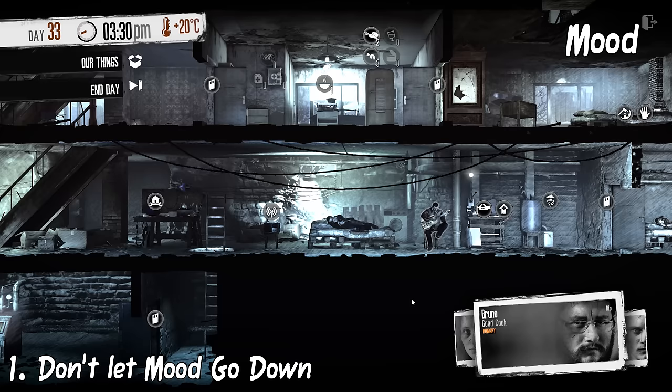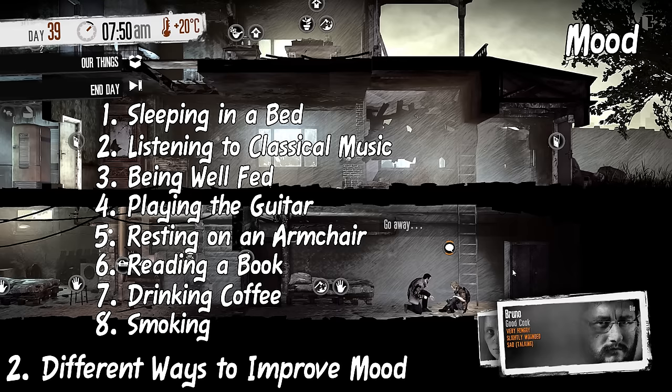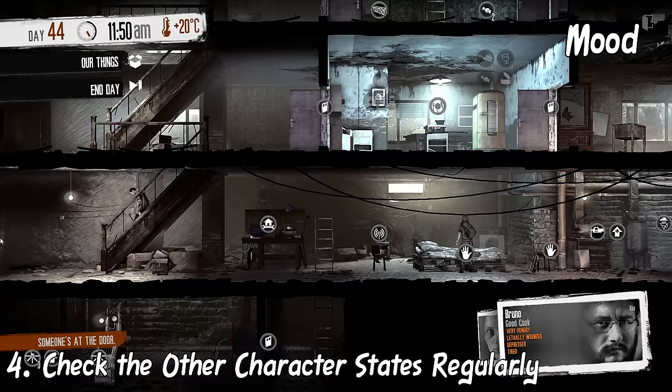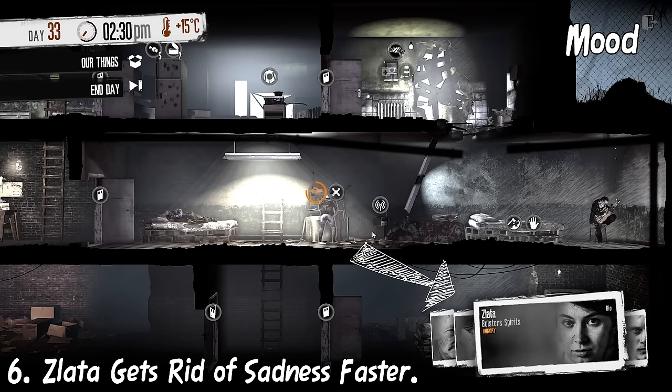Always make it a priority to raise morale. Out of all the character states, mood is one of the most dangerous to manage since all other character states factor into it. You can improve mood by various means — leave suggestions in the comments below. Being too sick, wounded, hungry, or tired will cause your survivor to get sad very quickly, so keep everything else maintained. Constantly being raided for days can cause sadness, so take time to build up defenses. And lastly, when depressed, drink alcohol.